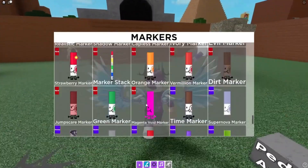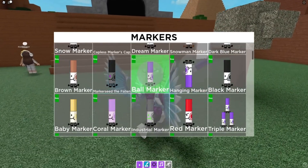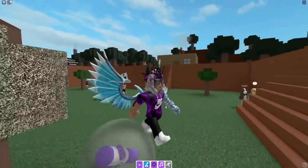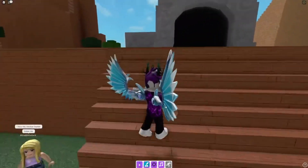Starting off, for the ball marker it's going to be over here in spawn. All you guys need to do is simply run into it and that'll be your first marker claimed.